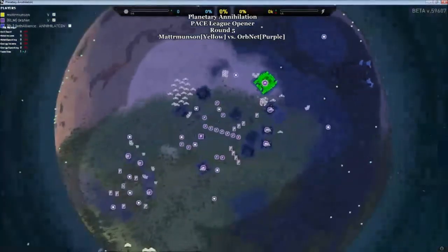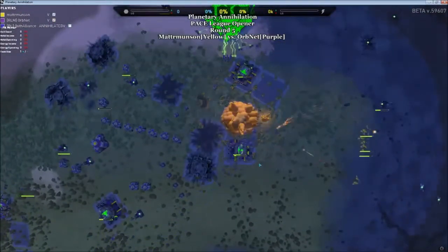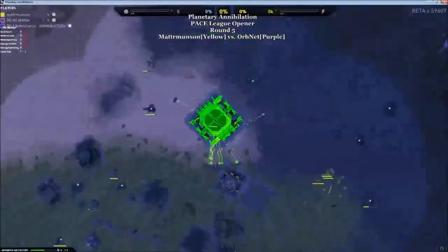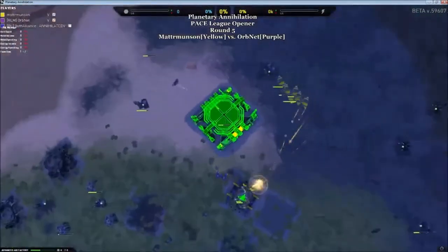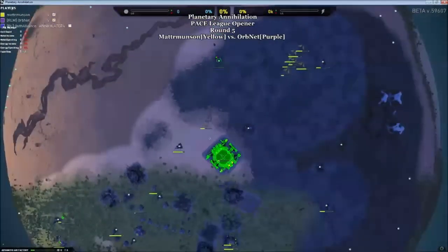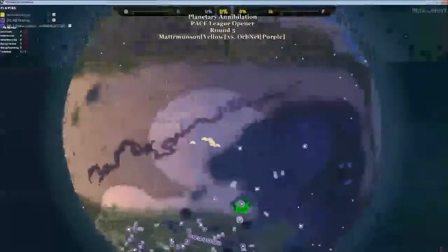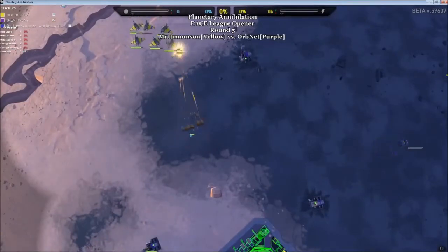Orb Net looks to be putting almost his entire economy into building that advanced air factory. Fighters coming around, and those fires trying to come out but just being hit by all those Peregrines trying to tease them into the open. The advanced air factory is almost there — all those fires coming in and doing a lot of damage, stingers doing a pretty good amount of damage as well. The air factory has taken quite a few hits and is no longer being worked on. Stingers are moving forwards and will be able to hit those Peregrines and start taking them down quickly.